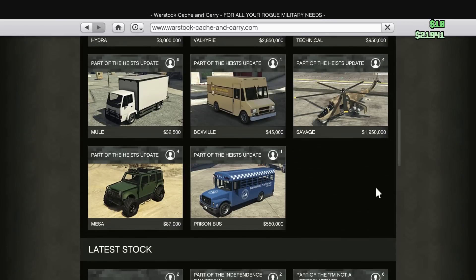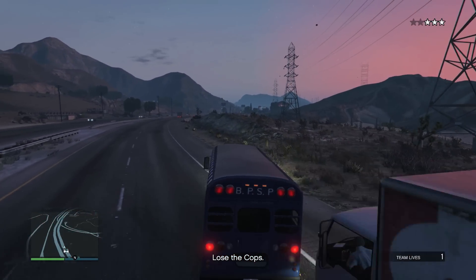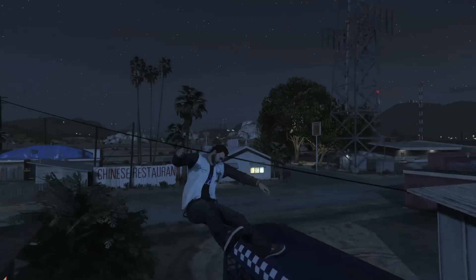For the next glitch, you're going to need a prison bus. You can either buy one off the Warstock website or play through the beginning half of the mission Bust Out. When you have the prison bus, head to this location near Trevor's house. Once you're here, simply park the bus in front of these two garage doors and climb on the hood. If done right, this will send your player flying each time he does it.